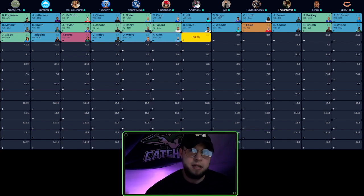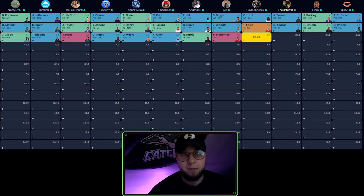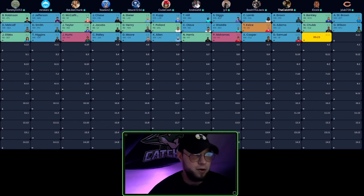DJ Moore can go as early as 3.5 in some drafts — enough fantasy managers want that upside. Deebo Samuel is also a guy I still like. I prefer Deebo as a wide receiver three or four, which in this build he would be. After last year some people are down on Deebo, but I think he's perfectly okay as WR3 or WR4 in this build.